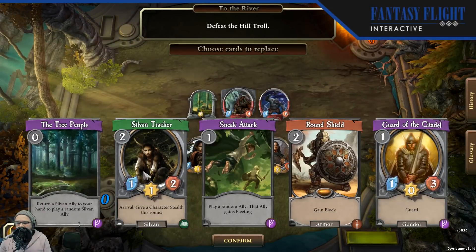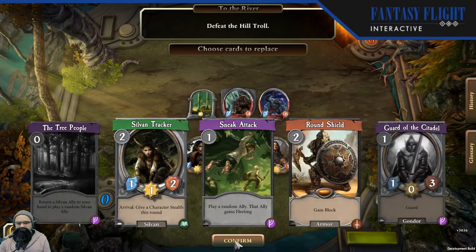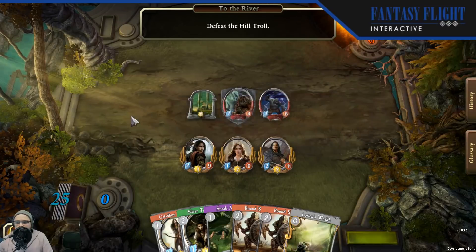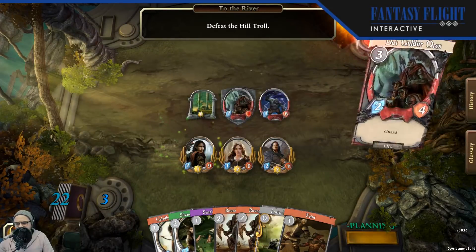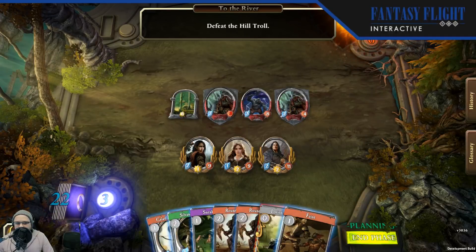On favor cards: score is going to be affected by whether you use a favor card or not — you will get more points if you do not use one. I'm going to keep Sneak Attack and keep Ground Shield, get rid of Guard and Tree People. We'll keep Lorien's Wealth. Gain our three resources. They are going to be cycling through, so we'll have new favor cards available based on the season — their effects are going to change, which is something we're still ironing out the details on. They are permanent — you will have access to them every time you jump into the game.